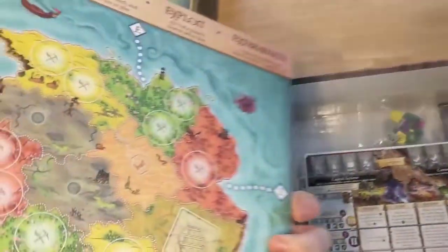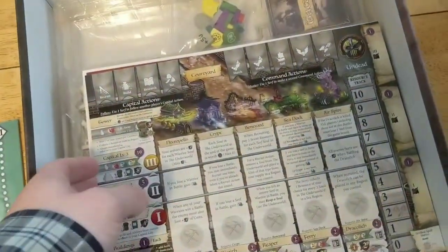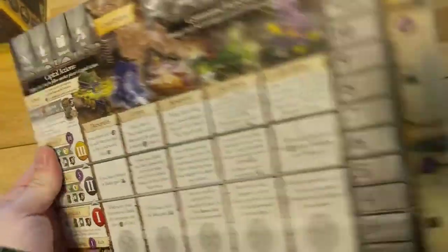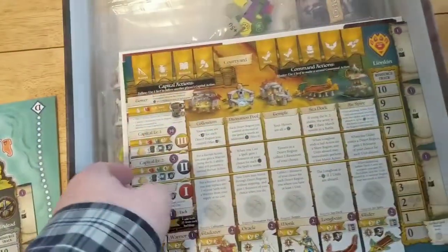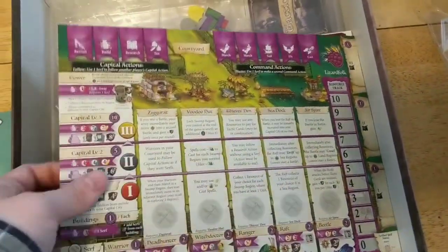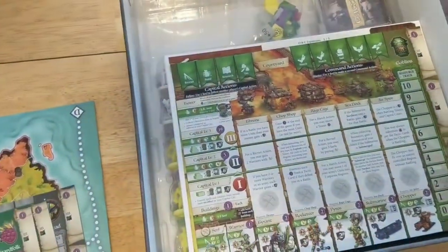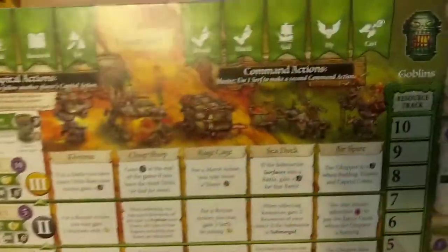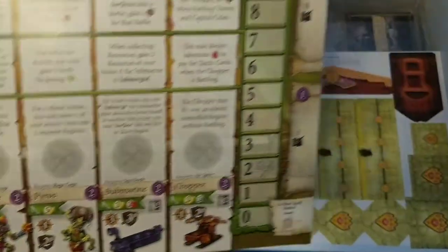Here we have the extension board that goes on it, bringing it up so you can have up to six players. And then we have the player boards for the new factions: you have the undead, you have the lizard men, you have the goblins, and the lion kin. The undead and the lion kin are the ones I was looking most forward to. Lion kin — that's just cool. I always liked lions; my favorite Transformer is Steeljaw, who happens to be a lion. And the undead sculpts looked amazing, as you'll see in a minute.